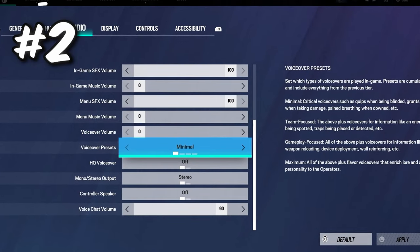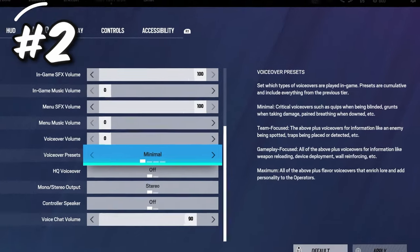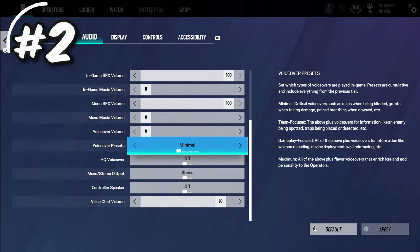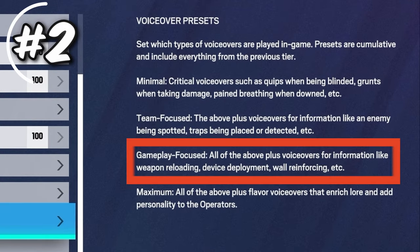The next setting is voiceover presets, another new setting added this season. It allows you to control which and how many voiceovers are played in game. At minimal, it only plays critical voiceovers such as quips when being blinded, grunts when taking damage, pain breathing when downed, etc. — basically only the most important voiceovers. Team focus is a step above, which is all of the above plus voiceovers for information like an enemy being spotted, traps being placed or detected, and so on.